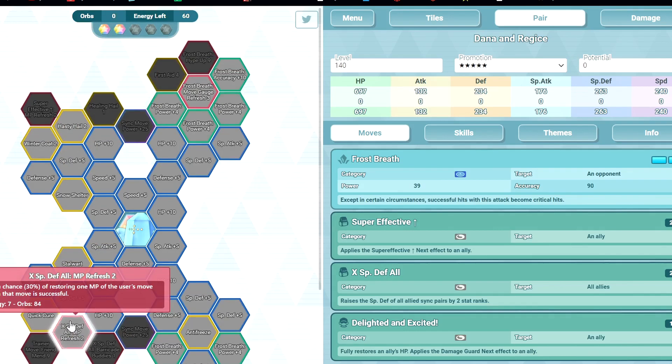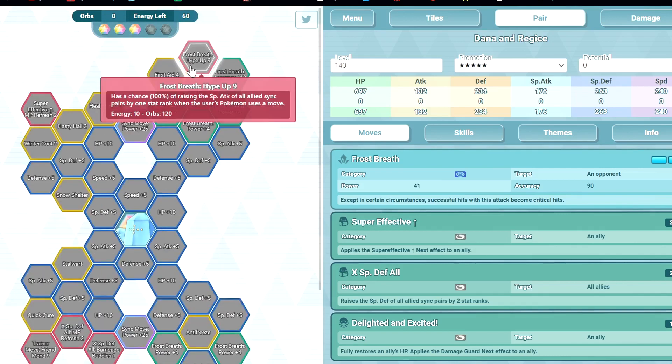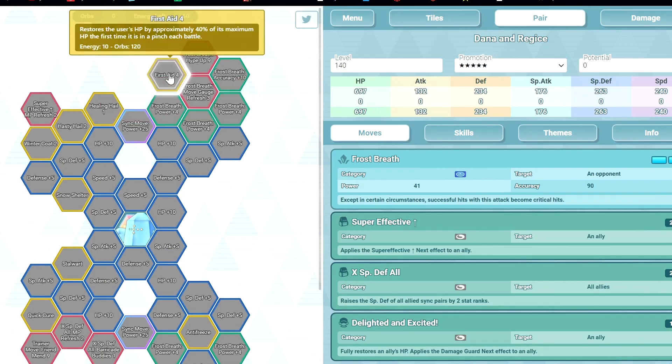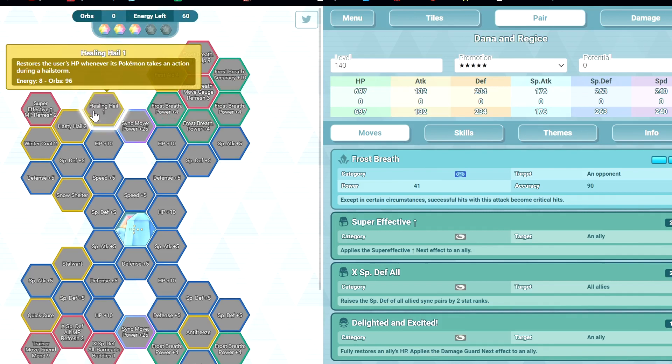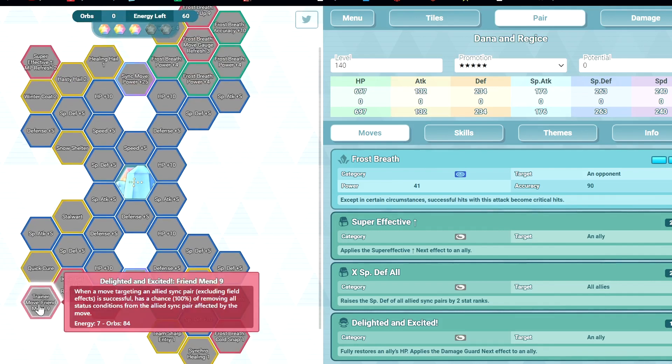Prepare 2 for X Defense — that's good. Cold Snap 1 gives a 30% chance to freeze, which is okay. At 3 out of 5, Hype Up 9 buffs special attack — might be good. Processed 4, Healing Heal 1, Empire 2 which also buffs fitted up. Friend Man 9 lets you remove status conditions, so it becomes a full heal but better, because you also give protect.